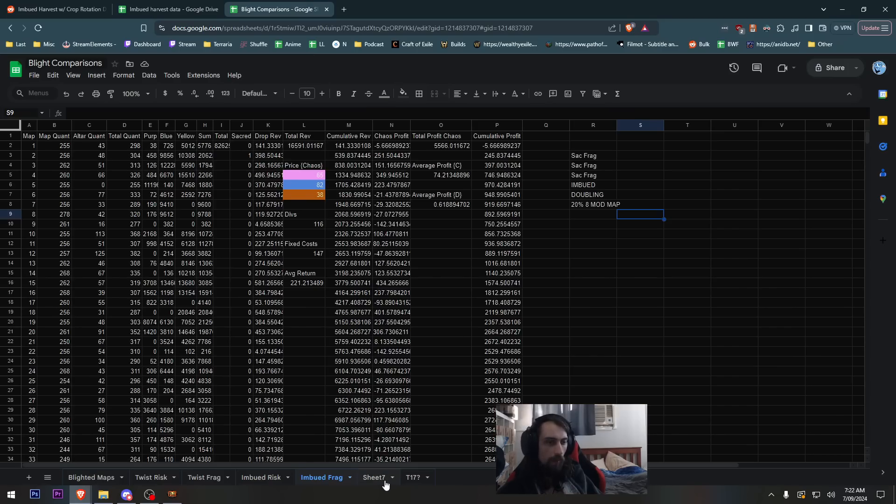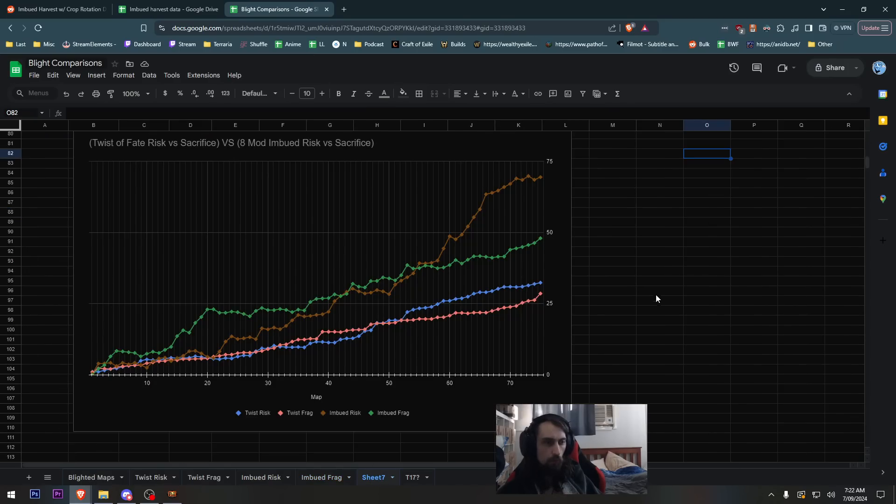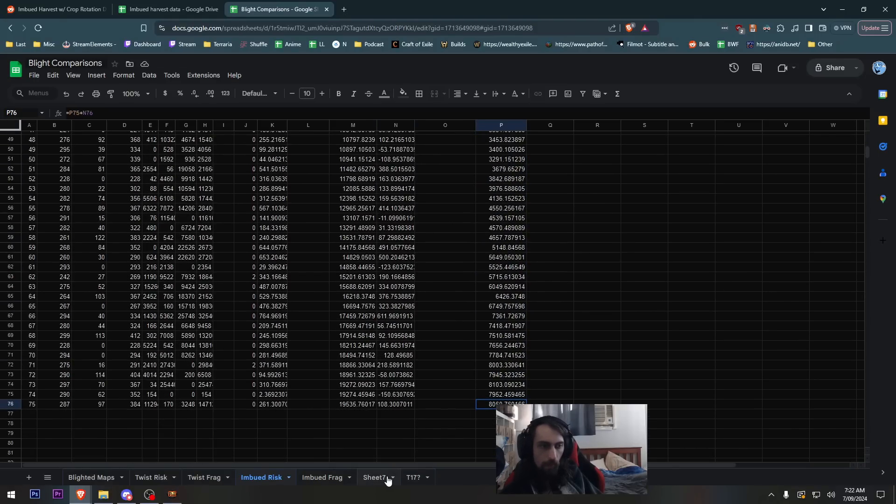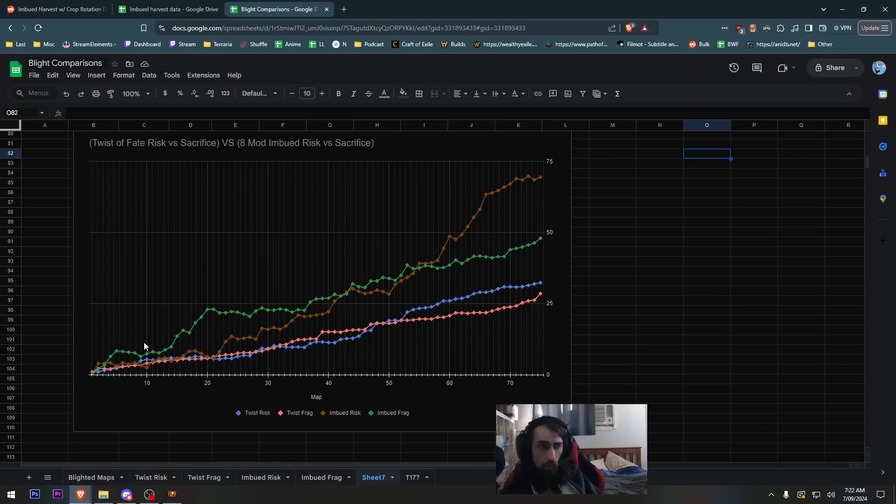I made a graph which I think is cool - over time each map run showing where the money came from, imbued risk vs imbued fragments. Early on I got really lucky with imbued fragments and unlucky with imbued risk - there were a couple of maps where I actually made minus money. But overall cumulatively, number goes up. Logarithmically the yellow one got crazy towards the end, so a full league of eight-mod imbued risk farming would make so much money.